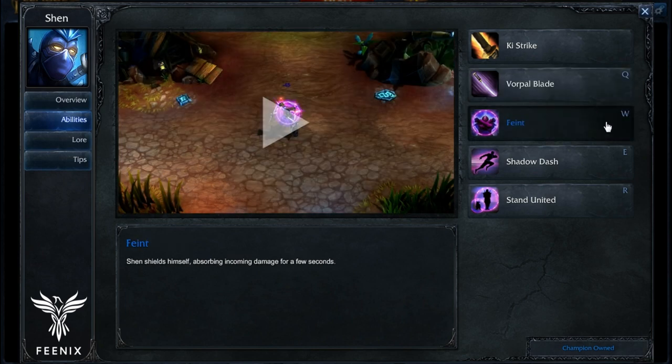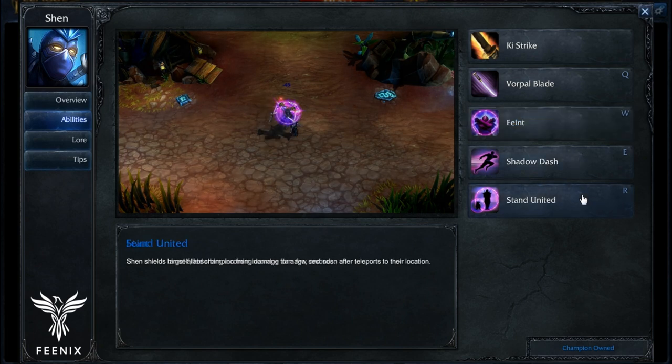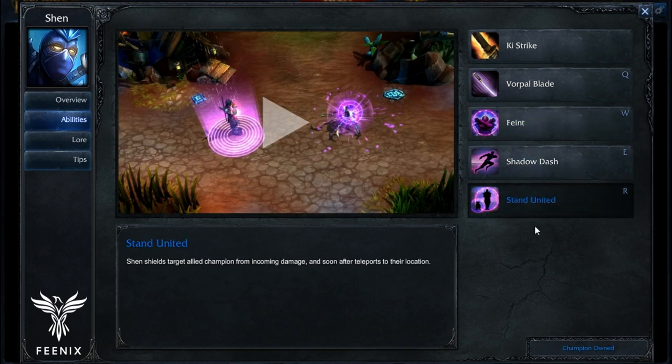Make sure you do put an early point into your W ability, which is of course your shield. Now as for maxing out your last two abilities, it kind of comes down to preference. If you want shorter cooldowns on your dash and that taunt, you can do that. Or if you want to put more points into your shield and get it a little bit beefier, that's typically what I will do. Obviously put points into your ultimate, Stand United, at levels 6, 11, and 16.